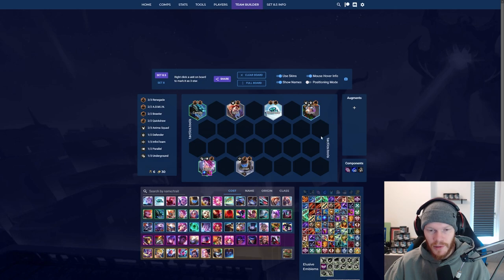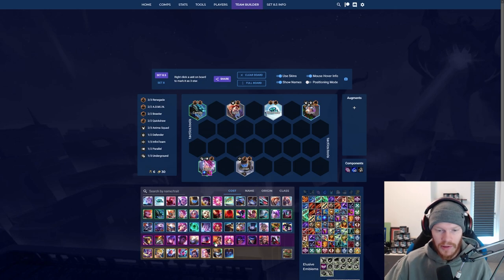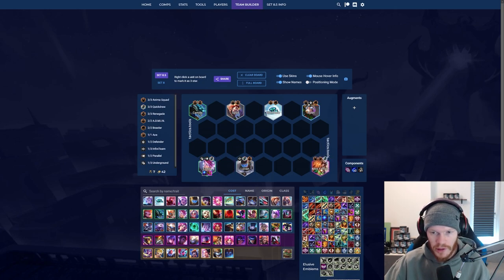At seven, if you have a three star Azrael and for example a three star Blitzcrank and Silas, you go to seven and put in Miss Fortune — she's going to be your second carry next to Azrael. Hacker is nerfed a bit because you now need three hackers to send someone into the back line, so you're pretty safe. Put your carries in each corner.